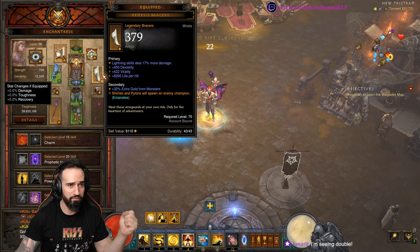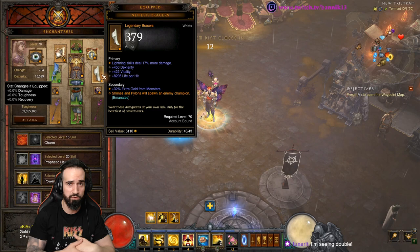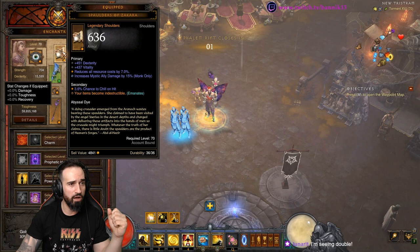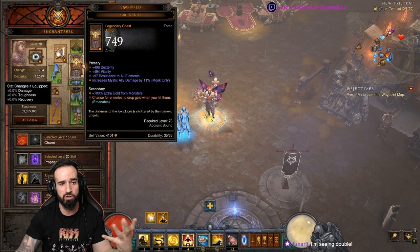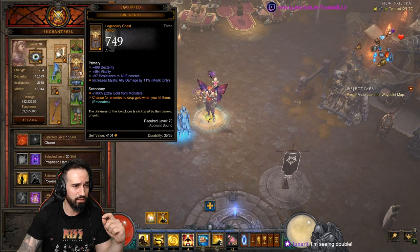The follower is super important. You want Nemesis Braces on your follower — so every time you click on a Pylon or a Shrine, you spawn an Elite. Elites mean more progression, they give you those juicy orbs, and you progress through the Rift a hell of a lot quicker. Flavor of Time increases the duration of Pylons twice as long. I've also got the Spaldus of Zakara — your items become indestructible so no repair costs at all. The Gold Skin gives you a chance for more gold drops, and with Boon of the Hoarder you'll be moving a lot quicker. Averspan increases the radius of gold pickups.